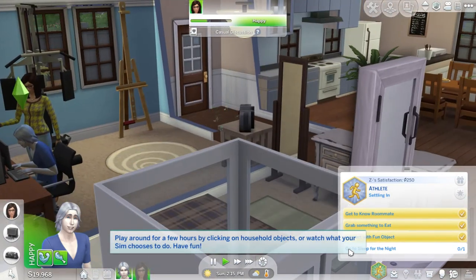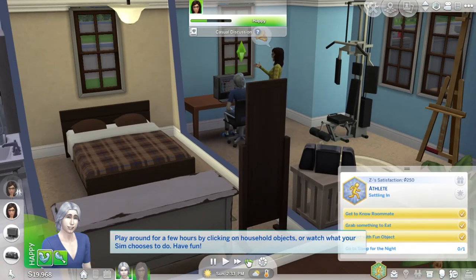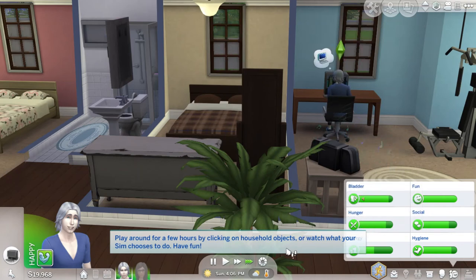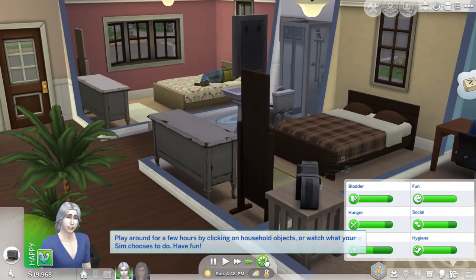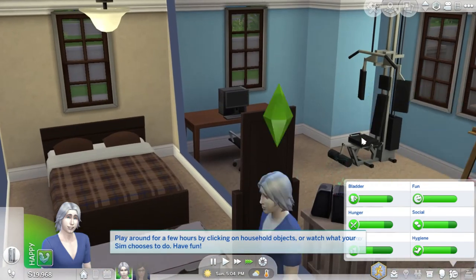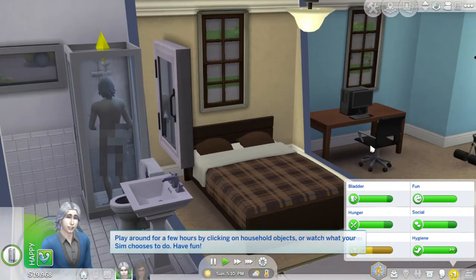Play around for a few hours by clicking on household objects. Interact with a fun object. Go to sleep for the night. What time is it? Let's gossip with this girl and speed up the process. After all, this is just a tutorial video. Energy — guess we'll go to sleep. Is she my girl? I guess she's my girlfriend or something. I can't get her to leave the house.